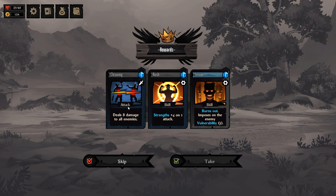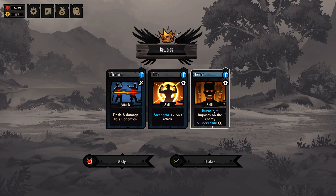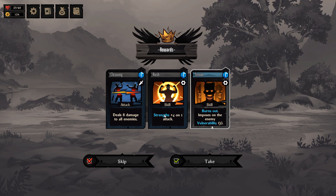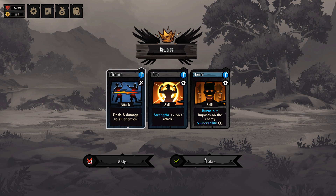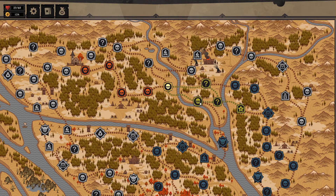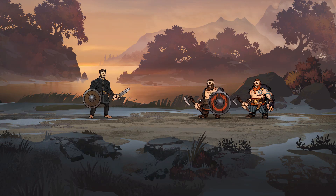Deal eight damage to all enemies — really, really nice. Strength plus four on one attack. Burns out and applies vulnerability on the enemy. What does Burnout do? In any card-based game, I fully believe that every single highlighted thing should be clickable and bring up a little window telling you what it does. That's a feature that wasn't standard fare for a long time in video game card games, and frankly I'm not willing to give it up.